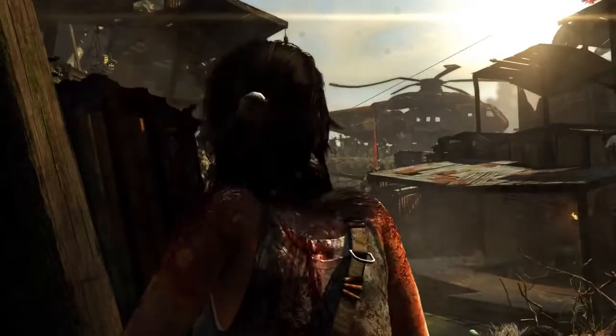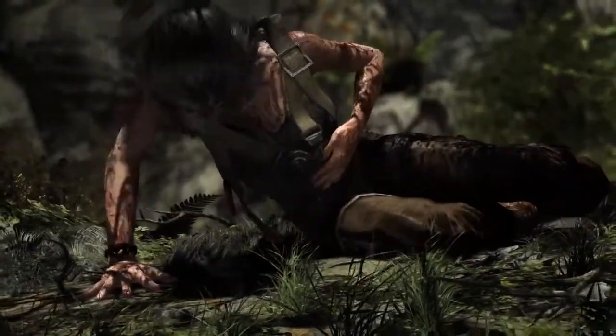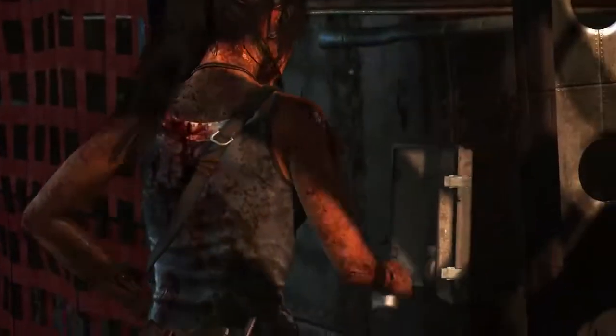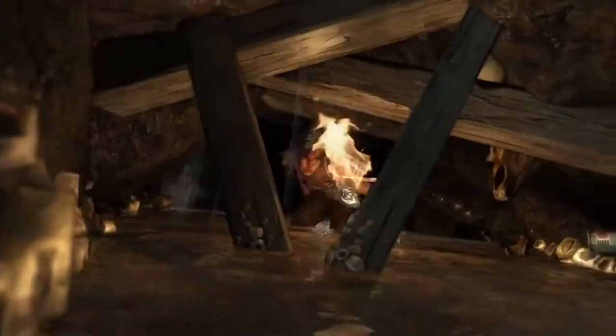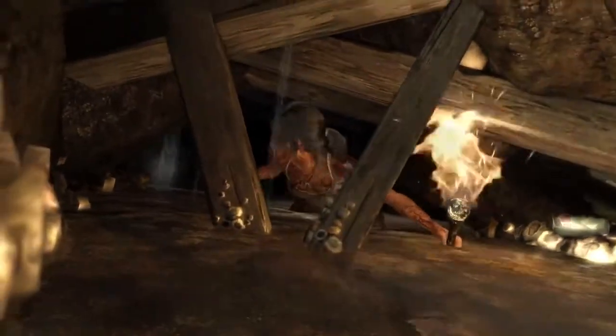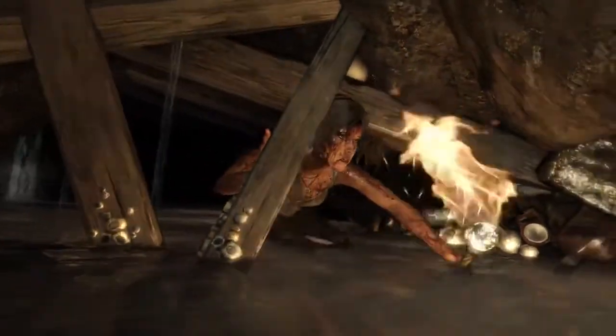One of the other ways we wanted to upgrade Lara was specifically looking at her skin. It's a very big deal. It's another part of her character that you see a lot, and she goes through so many big changes in this world where she gets muddy, or bloody, or wet from all the rain, or when wading through stagnant pools. So we wanted to add something special for how we light her skin as well.